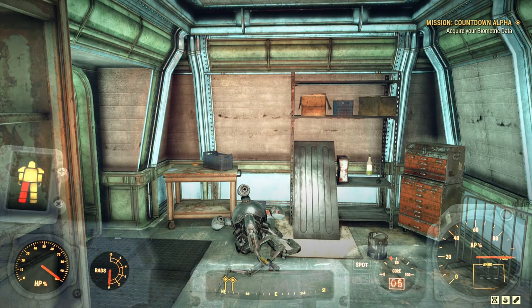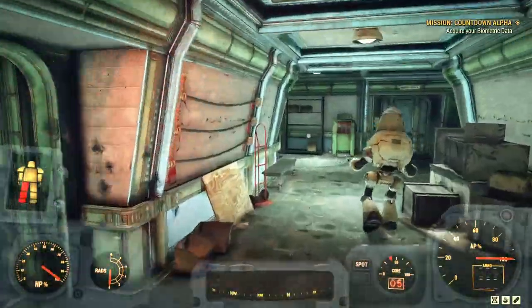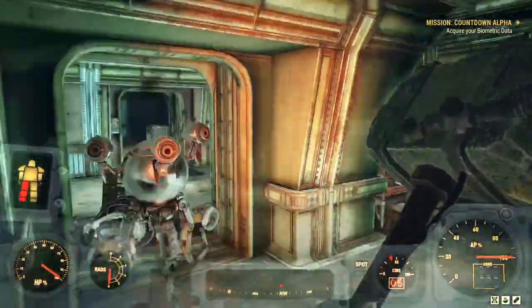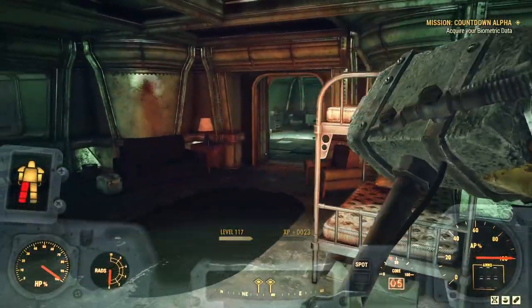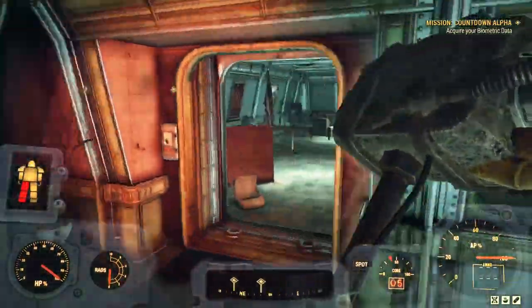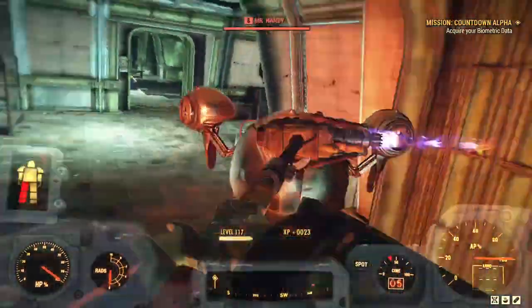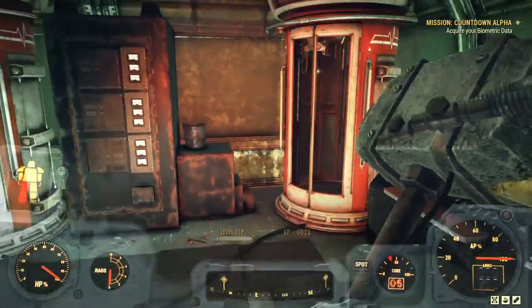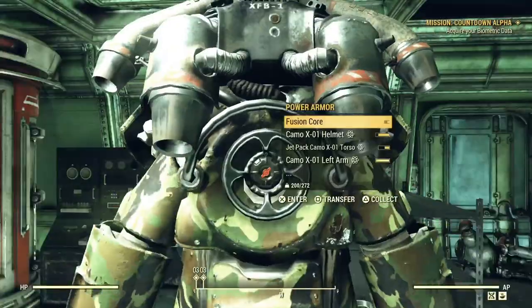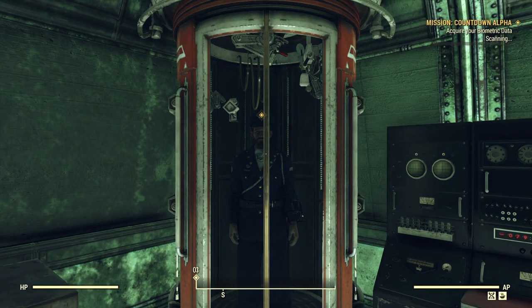To get our biometric data we need to go to one of these biometric body scanner areas. Another robot — areas are never truly clear in a silo; robots are constantly constructed, so don't think you've cleared an area for good. Pushing through, mission markers are pointing the way. In order to get my biometric data I need to step out of the power armor. I close the door, step out, get into this little machine, it does a body scan — fantastic.